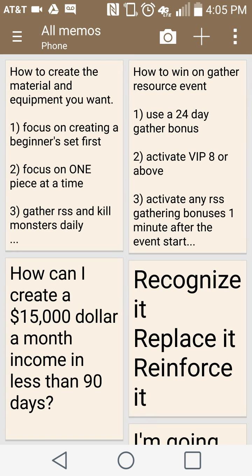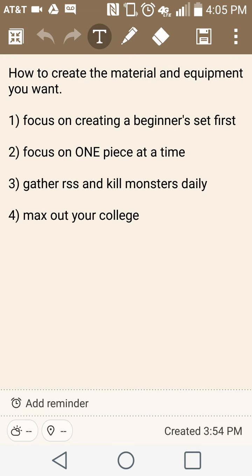I wrote another note to give you a better clarification. How to create the material you want: focus on creating a beginner set first. If you want purple and you currently have blue, focus on creating the highest level blue equipment you can right now. Max it out to your lower level or whatever gear you can make. Then come back and start creating the purple — kind of start from level one, go up to five, then ten, then fifteen, then twenty, then twenty-five, or whatever level you are.